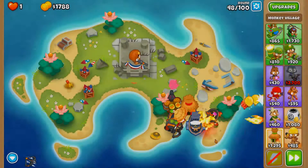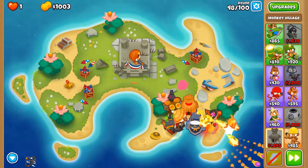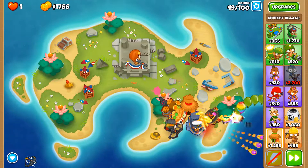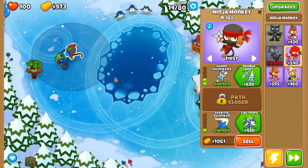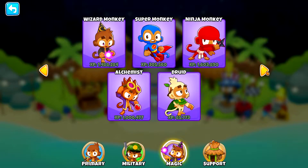So all that I've done so far is talk about the game on paper — the Bloons, towers, maps, and so on. Let's go take a look at an example of a game. I'm playing with magic monkey only mode, where I'm only supposed to use magic monkeys: the wizard monkey, the super monkey, the ninja monkey, the alchemist, and the druid.